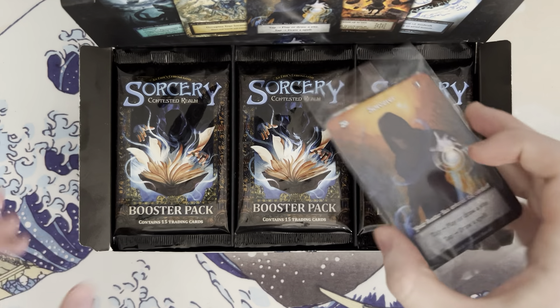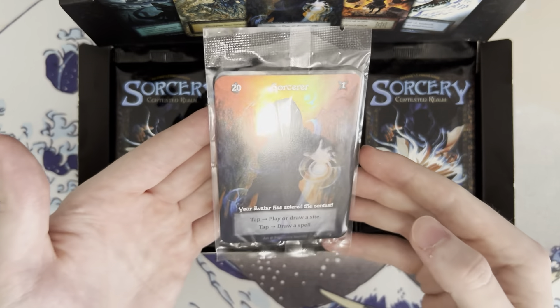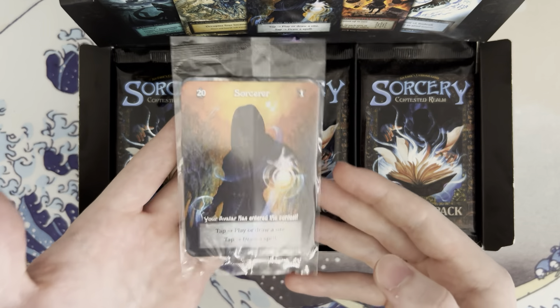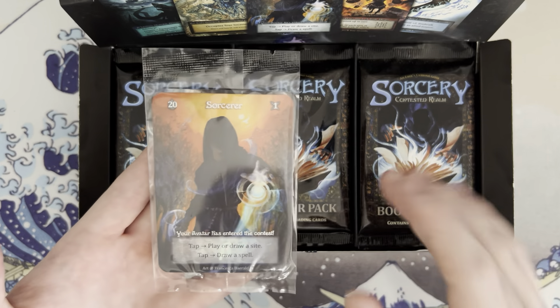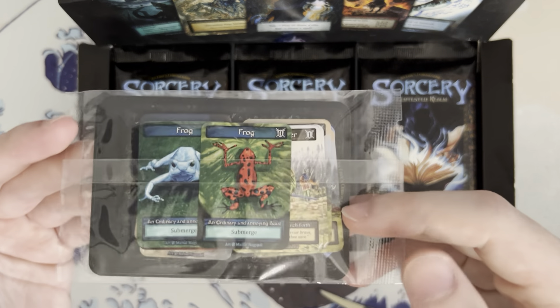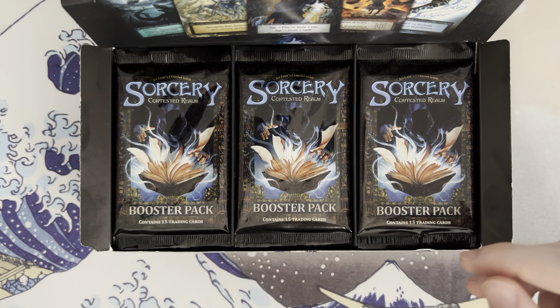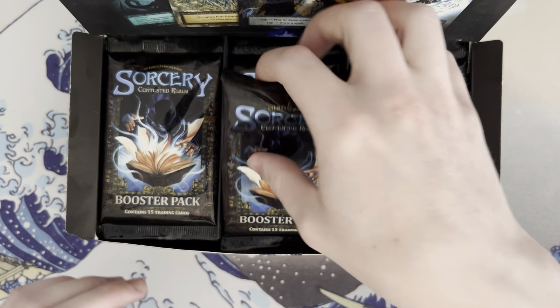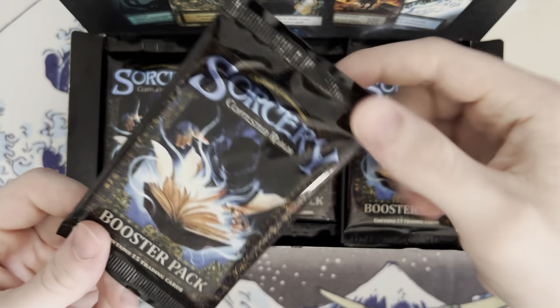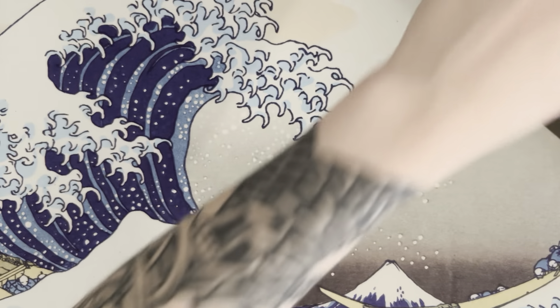Every box comes with your own sorcerer, which is basically your avatar, and there are different kinds of sorcerers — I think there's a death walker. You actually get little tokens in here too, which is really cool. There's your box topper. I've never opened up a pack of this or anything like that, so let's start from the left.